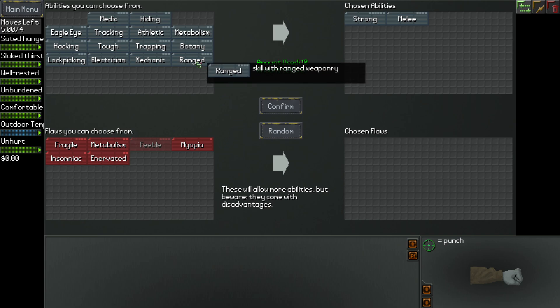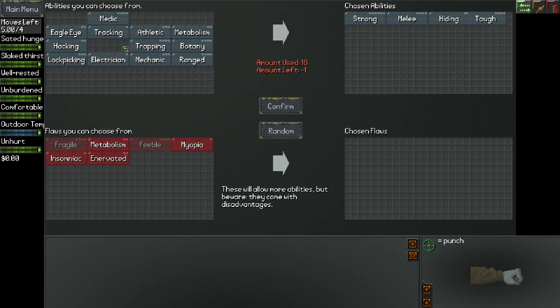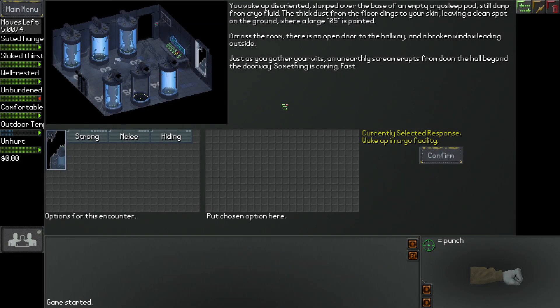We don't necessarily need to make a beeline for Detroit — not that we made a beeline last time, it was a meandering bee; that's just kind of how bees fly. Let's see our skill options: strong melee, hiding, lock picking — hey, there we go. Strong melee, hiding, lock picking — that seems good.